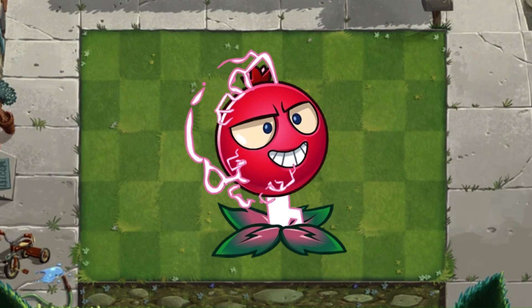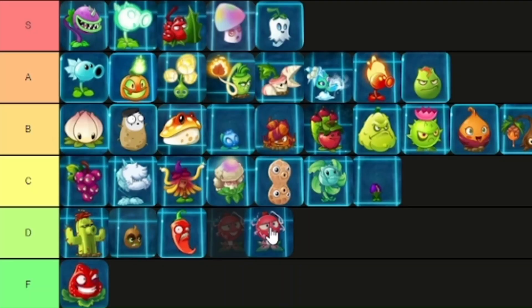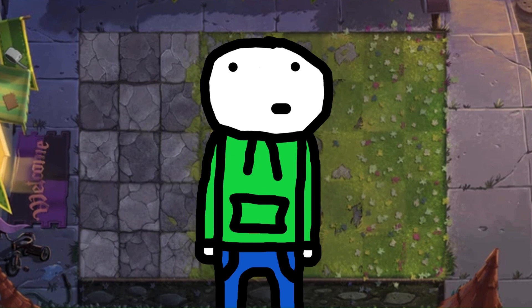Out of all the OG premium plants, this has to be the most forgettable one — it's also one of the uglier ones. Nobody thinks this looks good, right? If I see any comments of people saying I should have put Electric Currant higher, I'm done — I'm leaving, I quit. D tier. And that's it for the gem plants.